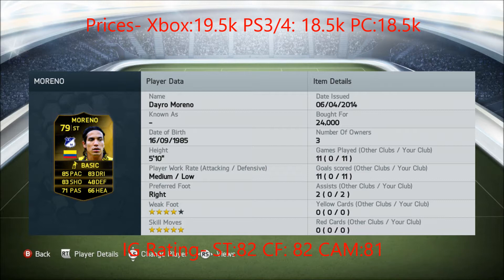Hi guys, FIFA Fan 0511 here today with my first InForm player review of FIFA 14 Ultimate Team. Today I'm going to be using second InForm Dario Moreno, rated 79, although he isn't actually rated that in-game, which I'll talk to in just a sec. His current price is 19.5k on Xbox, 18.5k on PlayStation, and 18.5k on PC.